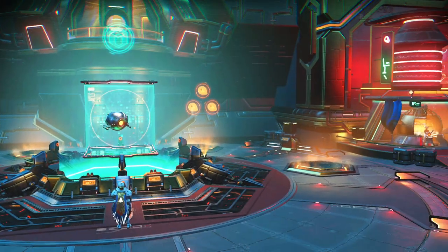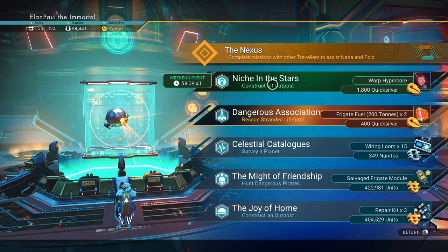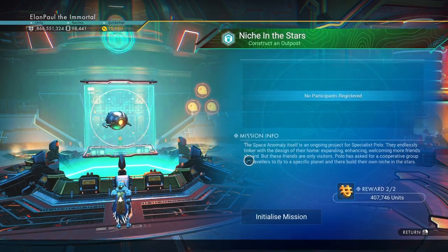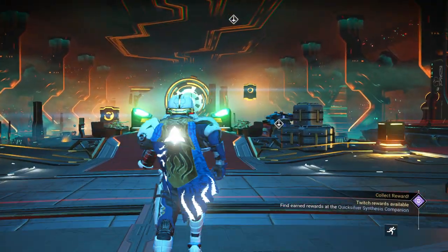Let's see what the Anomaly holds for us at the Nexus. Stitching the stars — we have to construct an outpost. Okay, we're going to get a Warp HyperCore out of it, and 1,800 Quicksilver, of course. So let's go ahead and initialize the mission. Start said mission. We are on our way.